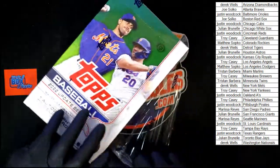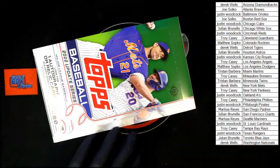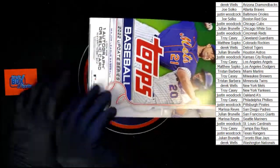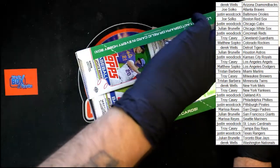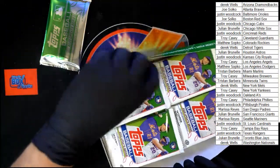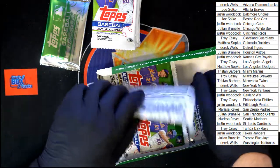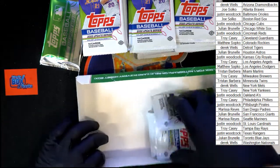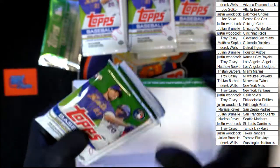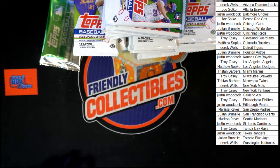All right, what are we looking at in here — 24 packs, 14 cards per pack. One auto or relic per box. There's our silver pack — bonus pack, whatever you want to call it. We're gonna put it right there. Six stacks of six — there's our first six, second stack of six. We'll take these last two, put them right there, and this last one we'll stick in the middle right on top. Empty box out of the way, here we go.